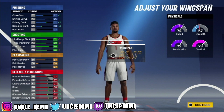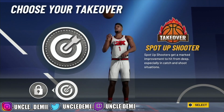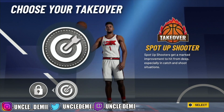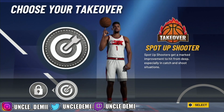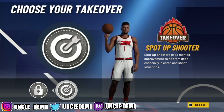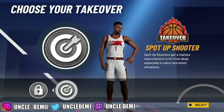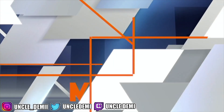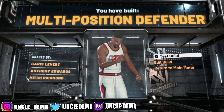Since it's a sharpshooting multi-position defender, you've got to have the sharpshooting takeover. Not only are we using the rare pie chart, but we're also getting a sharpshooting takeover build. What that means is that 73 three ball now becomes an 83 when you hit takeover. So you'll have an 83 three ball and you're going to be able to shoot the ball really well. Here you have it, my nephews and nieces — the multi-position defender at the shooting guard spot with a rare pie chart and sharp takeover.